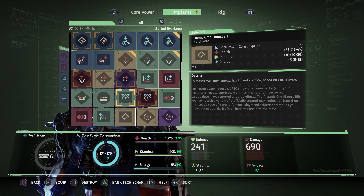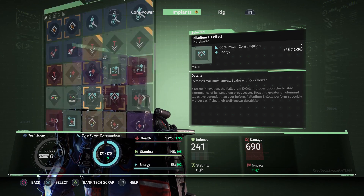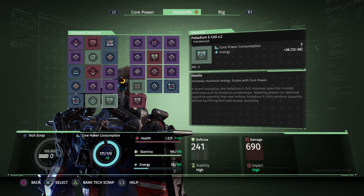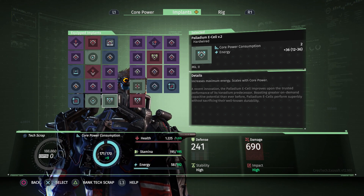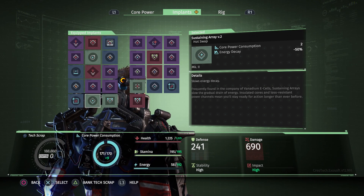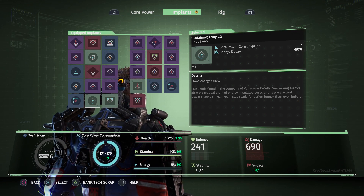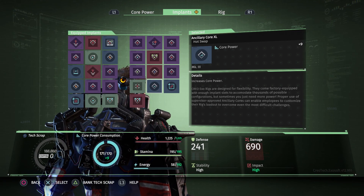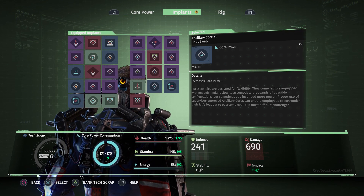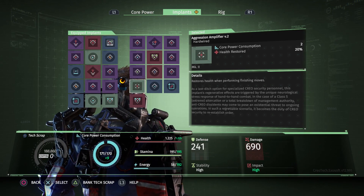I think I'm going to pass on this thing. I am at 179 core power, using 171 of it, so I still can't ditch my second ancillary core — but very soon. 1225 health. Things are looking good. I'm going to stick with what I've currently got.